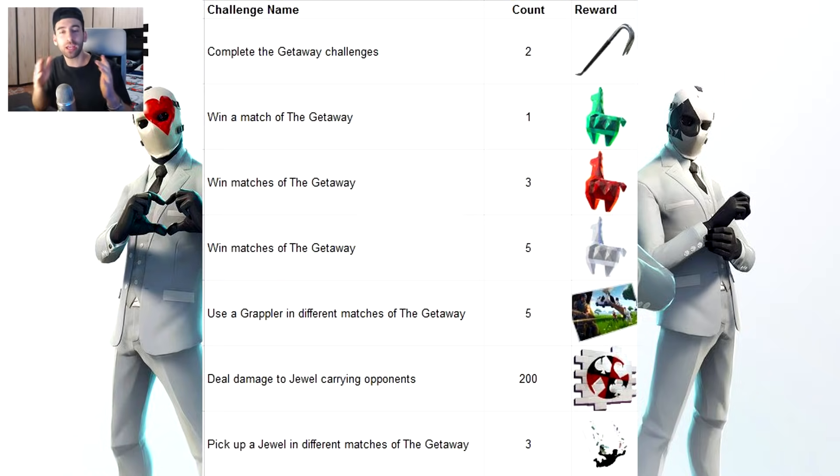Per la penultima challenge, chi porta il gioiello lama ha una ricarica di scudo costante, ma la velocità di movimento viene ridotta del 10-15%, il che è davvero tanto. Sarà quindi molto più semplice colpire il portatore. Per l'ultima challenge, se la fate con gli amici potete prelevare il gioiello, passarlo, scartarlo e farlo raccogliere ai vostri amici, così anche loro faranno la challenge in contemporanea.